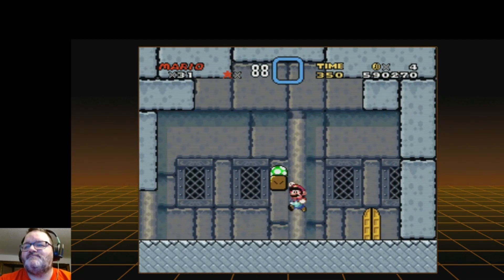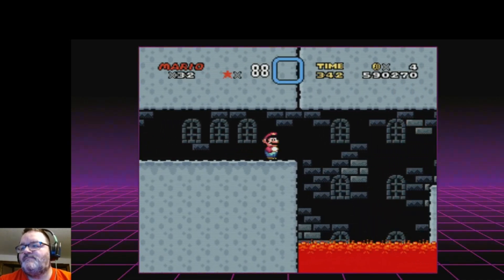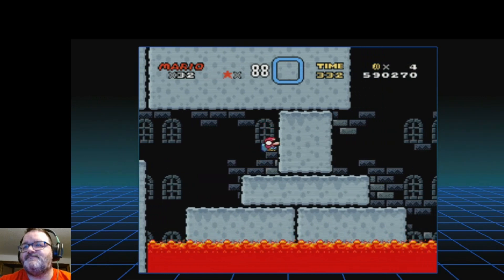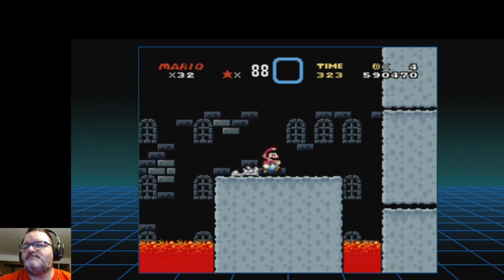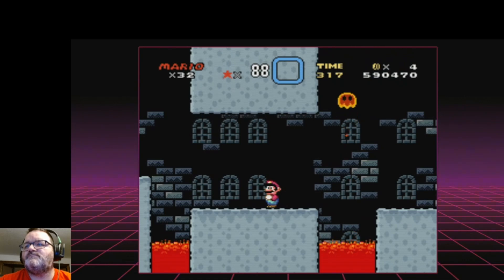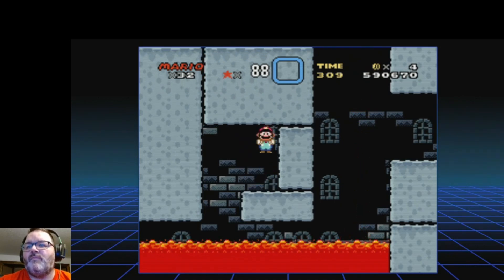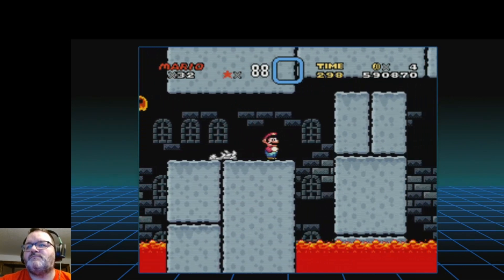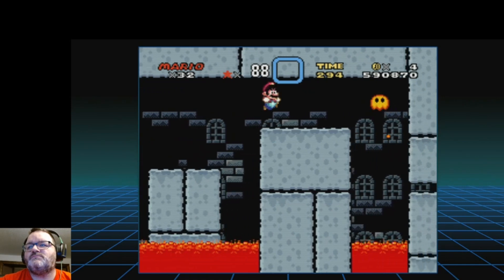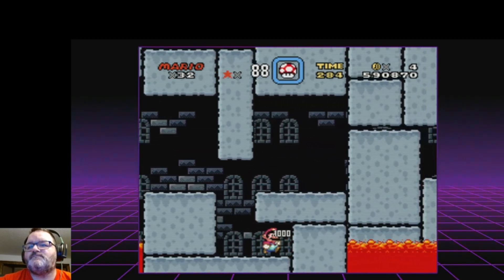Ooh, a checkpoint. And a 1-Up. That is a tasty door to get. A little impatient.